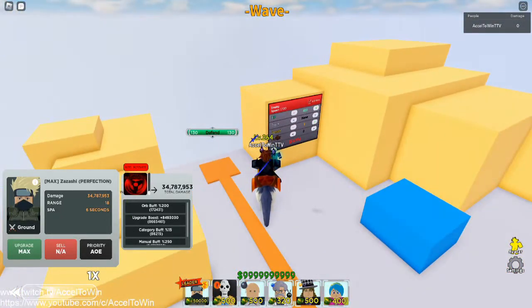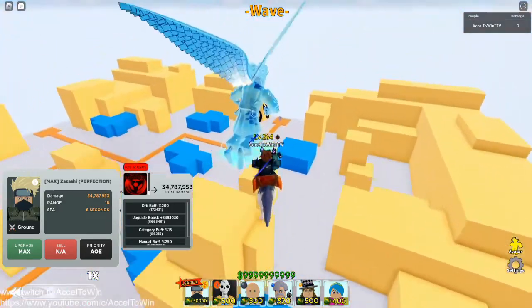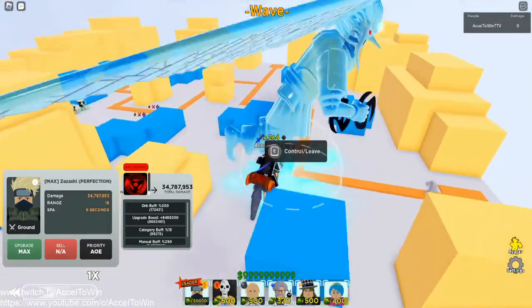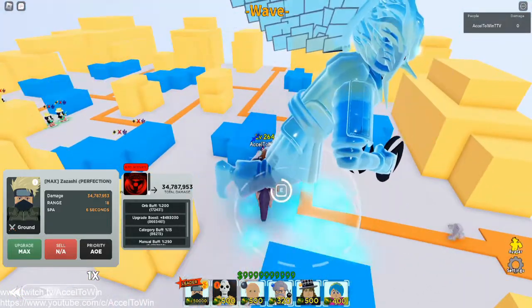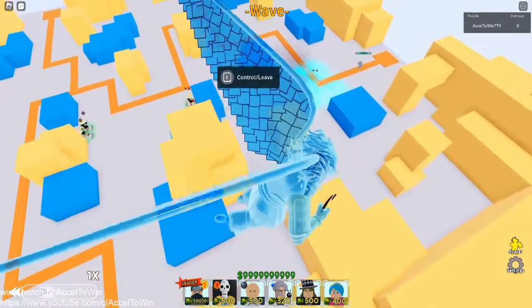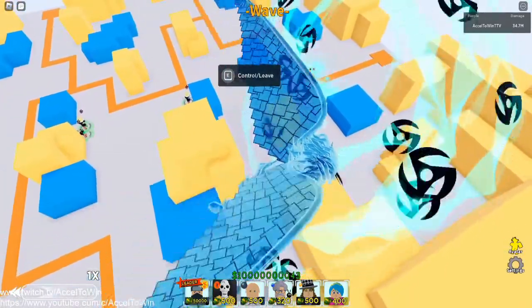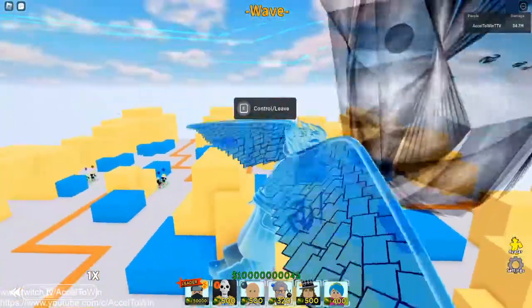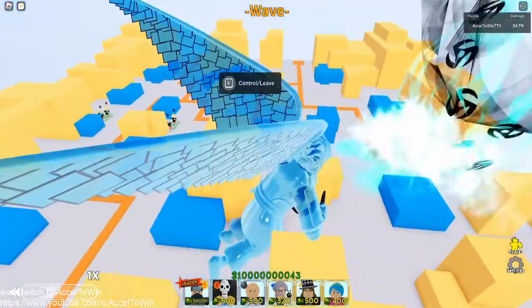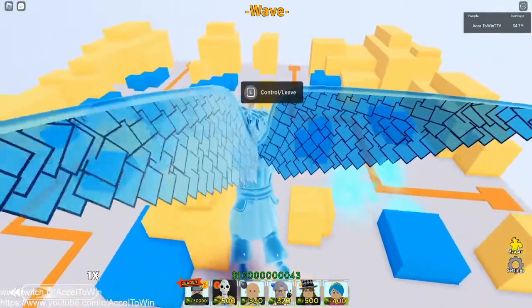Let's summon a unit. Zazashi does not do anything when it's in Transform — you have to get on the mech. So I'm on the mech now. Still a shuriken. Bam. Still the same animation, honestly. Pretty cool.